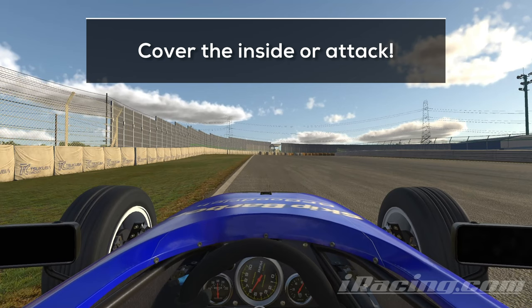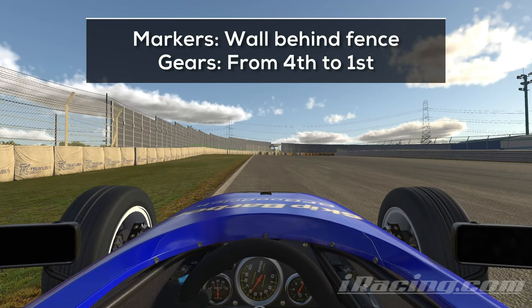If there is nobody around you, you want to approach the turn on the outside and use the wall behind the fence on the left as a marker for braking. Get ready to counter steer, because the car will become unstable when you pass the small crest which leads to the turn.